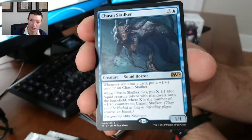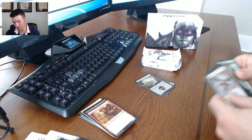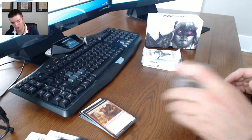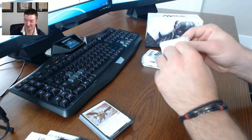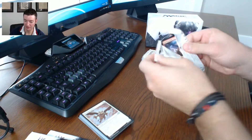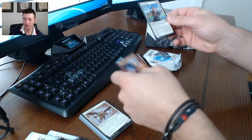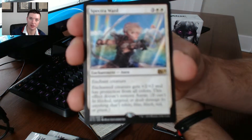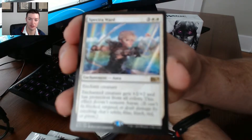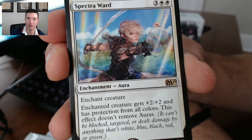Zombie token, we've got Chasm Stalker - that's pretty cool. Next pack: Spectra Ward. This is a cool card - I've got a bunch of these though. Seems like every fourth pack I open has Spectra Ward in it. It's a pretty neat card though.